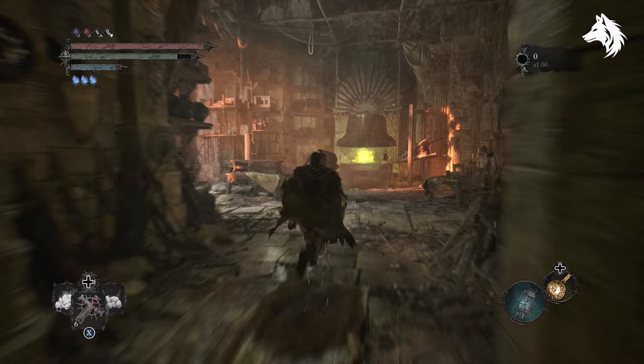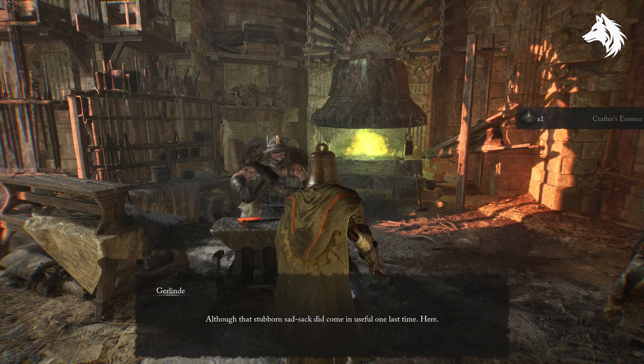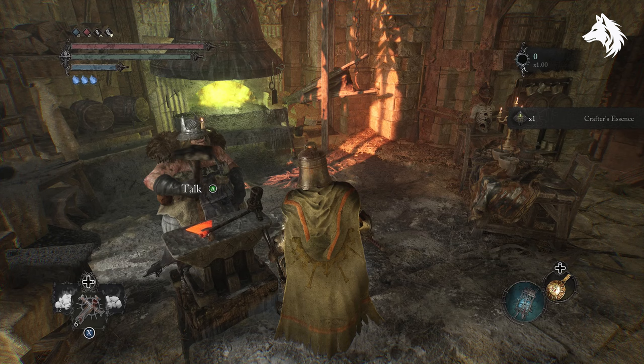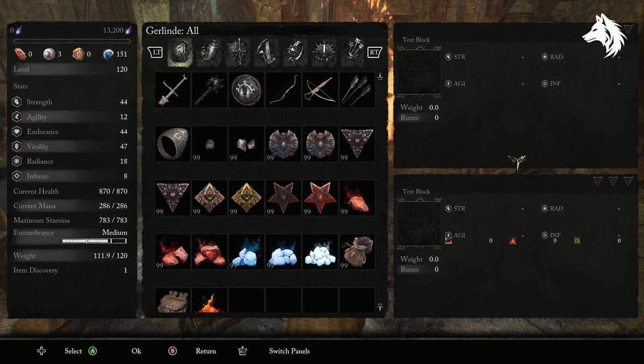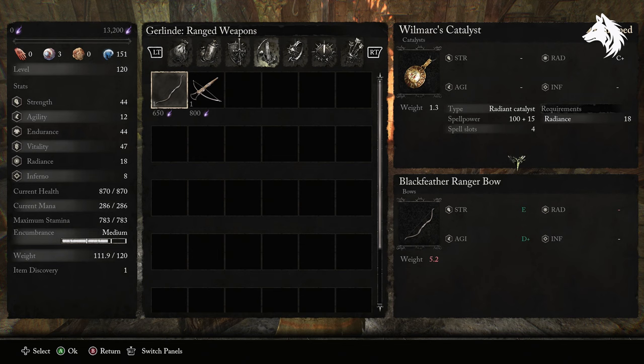I'm going over all the NPC quests in game as best I can — they are all very missable and have multiple steps spanning across the game. Many of them end at Brahmus Castle so all the guides will be done at the same time, and I've done about 90% of all the guides, which there are about 12. Like and subscribe for more Lords of the Fallen quest guides and I will see you in the next one. Bye.